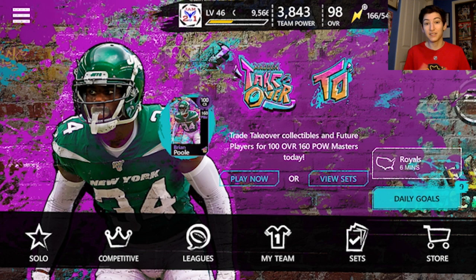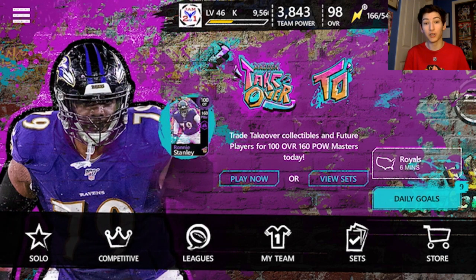Hey, what's up guys, welcome back to the channel. Today we are going to be claiming the 100 overall out of position linebacker Saquon Barkley from the Powerline promo.